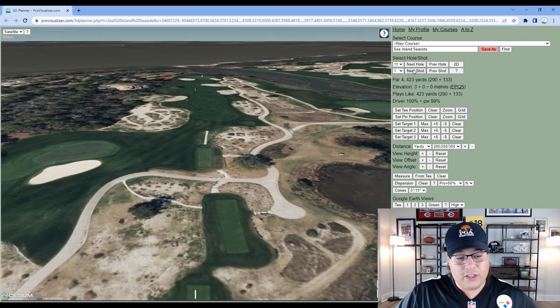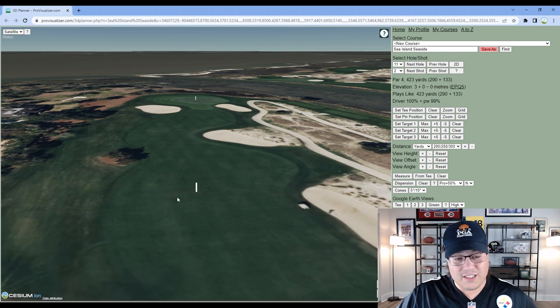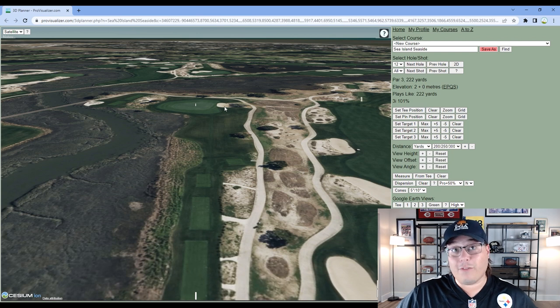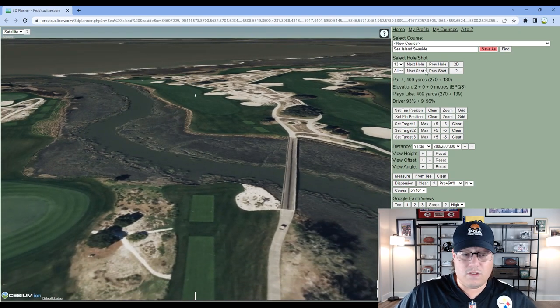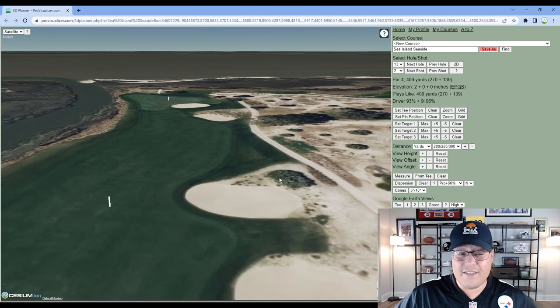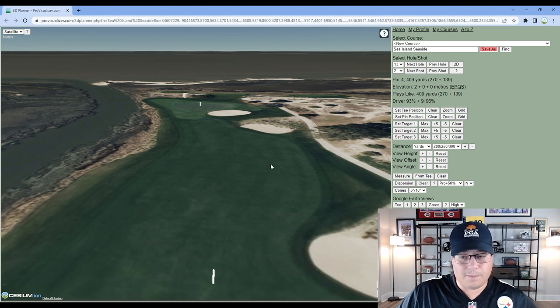Hole 11 is 423 yards. From the tee it's a little daunting with all the sandy areas, but most players will hit a three wood and the landing area is a solid 50 to 60 yards wide. On average it's a 42-yard-wide fairway across all 14 fairways — not difficult to hit, particularly laying up with less than driver. Hole 12 is 222 yards — a longer par three, bunker on the right side, no bunker in front, with shaved off areas around the green. Hole 13 is 409 yards, a slight dogleg right to left — miss left and you're in water, miss right and you're in sand. Driving accuracy is clearly a huge key stat for the Seaside course.